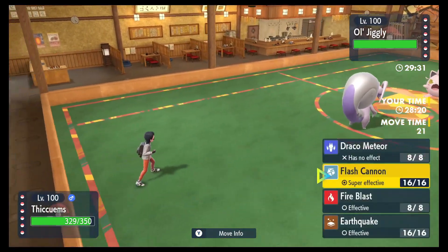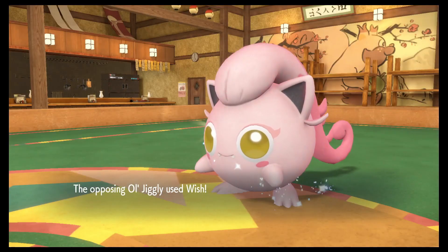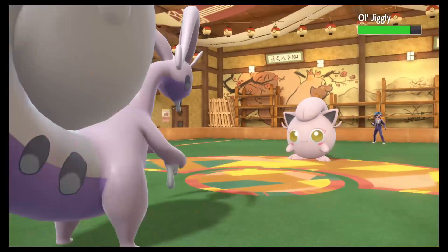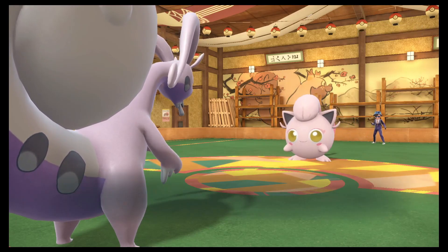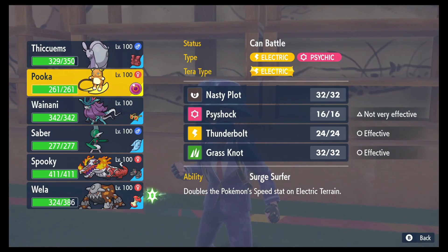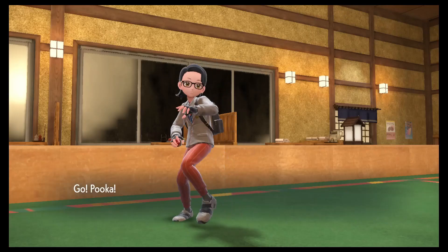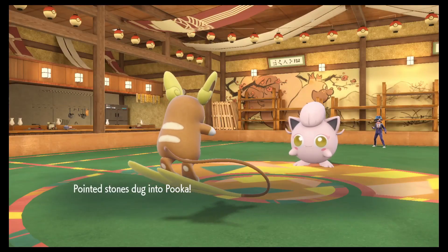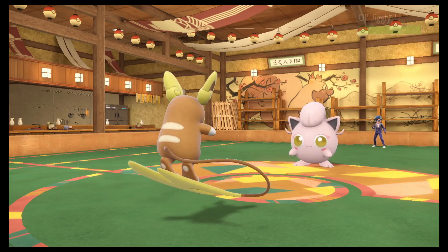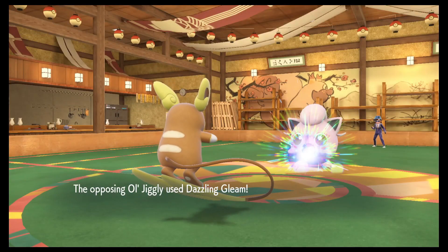Screamtail would be insane with Teleport. I bet if I Dazzling Gleam they might do less than the rocks chip. What is Cahoots thinking about? I don't know. He wishes he could be beat. I thought you were going to switch into a fire type — I'm glad I did not go hard Volcaneon. What do you do now? I don't know what to do now. Every turn I click Encore, bro. Walking Wake in an earthquake was easy. Every freaking turn. That's why I don't like Screamtail — it's so passive. I hate this mon. So passive.